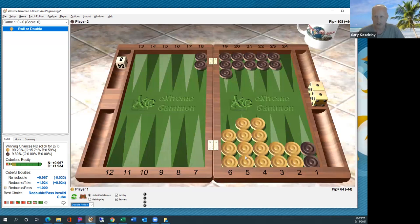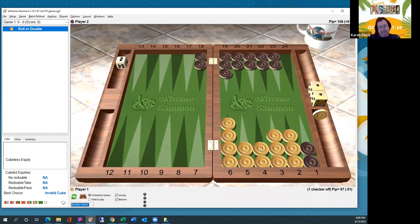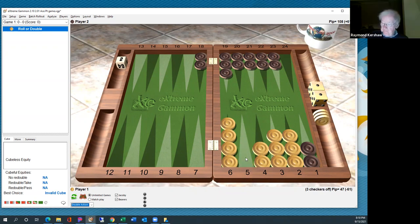We don't like gaps. A gap is something like this. Sometimes it's unavoidable — like if you've got double fives, you can't clear the fives from the six, so you've got a gap. Gaps are to be avoided if you can. Other forms of gaps are like this — because you're going to get rolls like four or five where you're going to leave a shot. Avoid the inner gaps and avoid what I'll call the spare gaps.